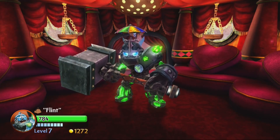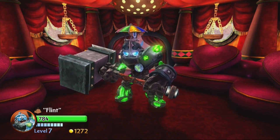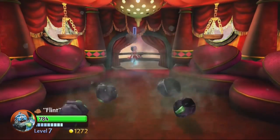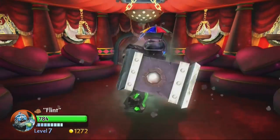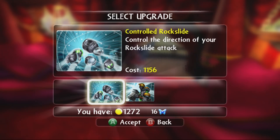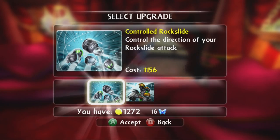Flint's upgrade today is interesting. With Rush's upgrade you're meant to buy them in a certain order, and I think that's true of Flint as well, but one of them is the soul gem which you can buy as soon as you collect it, so I went out of order. We've already picked up the ability to split into boulders and roll around. The upgrade we're getting today is called Controlled Rock Slide — it lets you control the direction of your rock slide attack, which is a little redundant since the soul gem lets us completely control movement during the entire attack. But I'm buying it because I want to complete all upgrades.